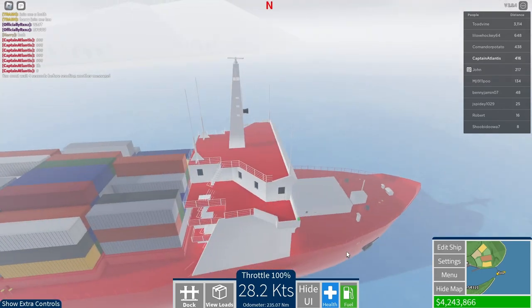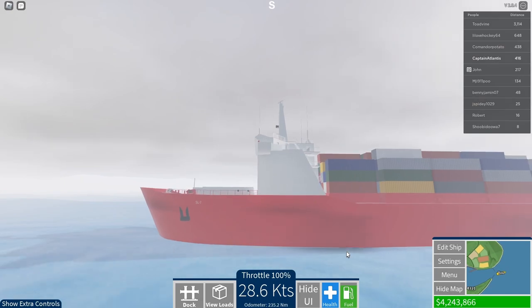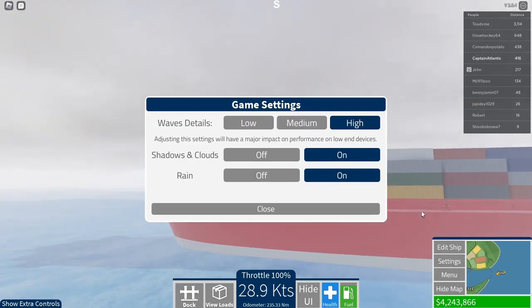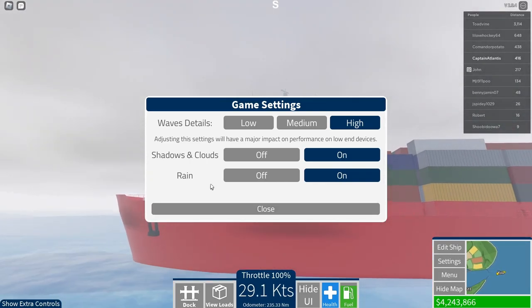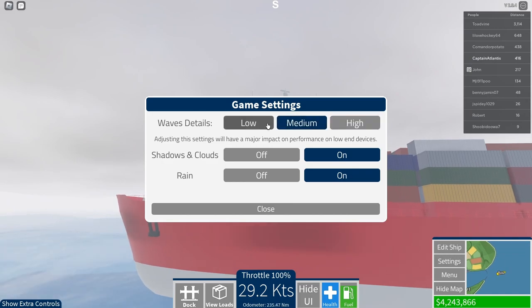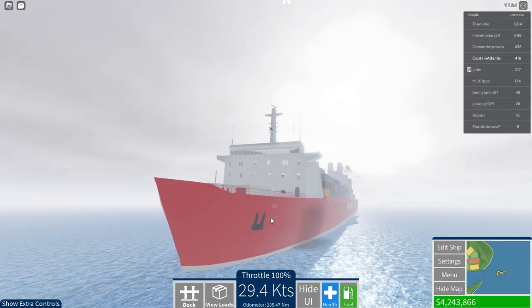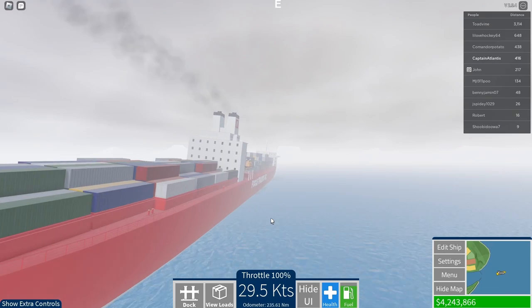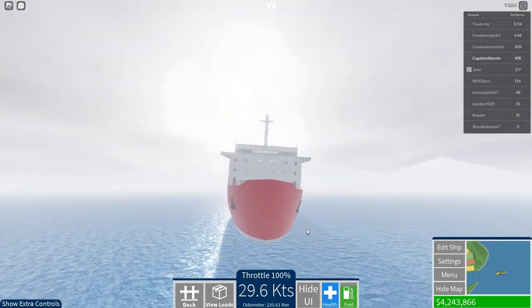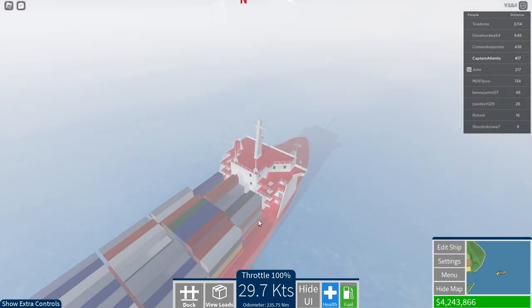This game is called Shipping Lanes, sorry if I didn't mention that earlier. One annoying thing is that if you turn the graphics to low, it doesn't show waves — just like Dynamic Ship Simulator. I'm not trying to hate on that game, I just find the lack of waves irritating.